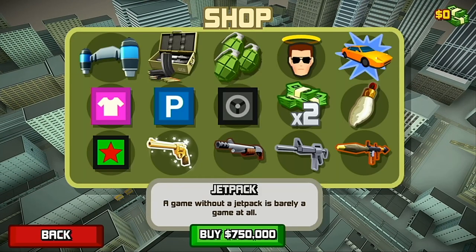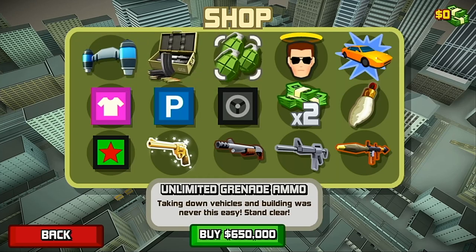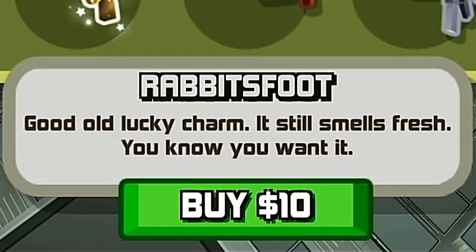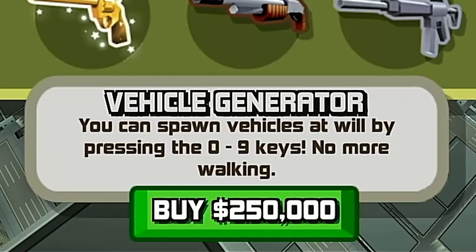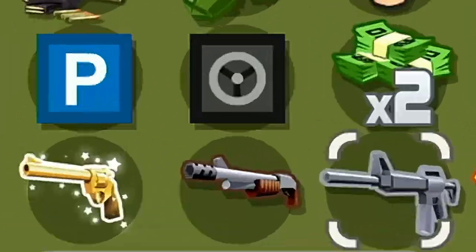The last thing to check out is the game's shop — the first thing it lands on is a jetpack costing $750,000. Looking at the prices, it seems like one of those games that wants you to spend a lot of time playing just to unlock the good stuff, except for the rabbit's foot which only costs $10. I also noticed the vehicle generator says you can spawn vehicles by pressing the zero-to-nine keys — but my Switch Pro Controller doesn't have number keys.